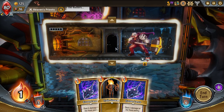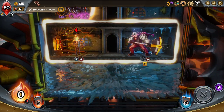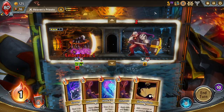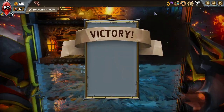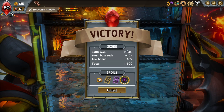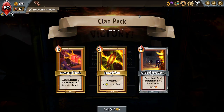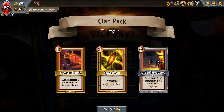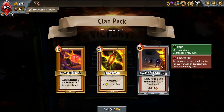Excavate. There we go. Get rid of the Train Steward. Decent fight right there. From the basic picks — ooh! Space Rhythm! Consumed to increase the capacity on that floor. There's also applying Rage 2 and Ember Drain 2 to a friendly unit, but you gain 2 energy instantly. I really like it being passed down the line there.